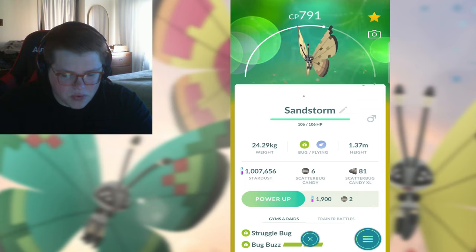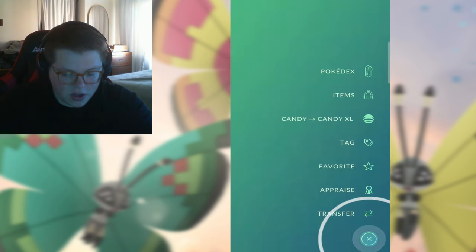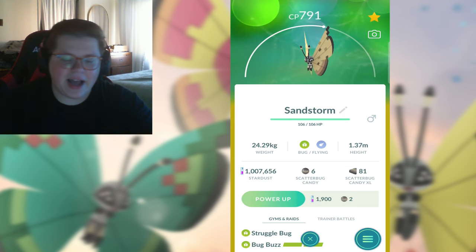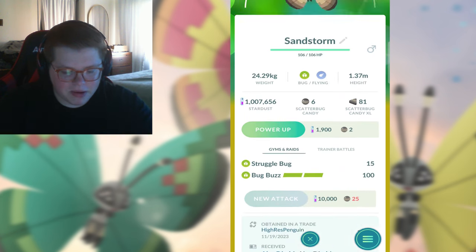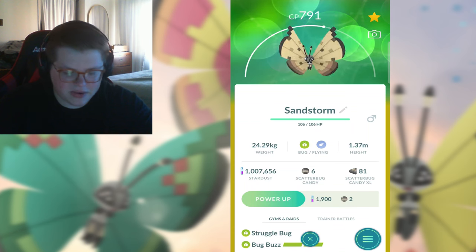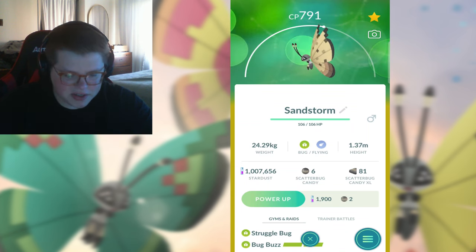Next we got Sandstorm, which is probably my least favorite, but it does come from a cool place - I got it from a person in Abu Dhabi. Also decent IVs, like a 98-ish. This was the second to last one I had to get. I actually didn't even know I was missing it until I traded with my brother and I was like, oh, I don't have the Sandstorm. This is probably my least favorite. I just think it's very dull - looks like a dusty couch.